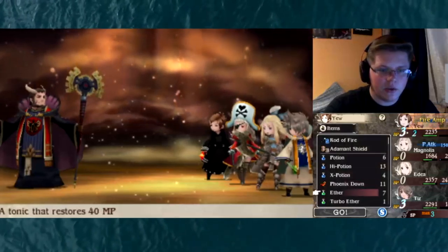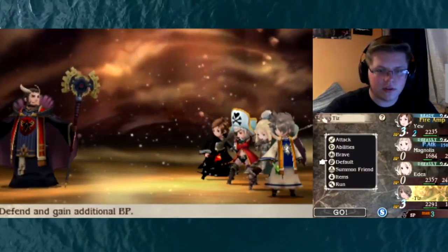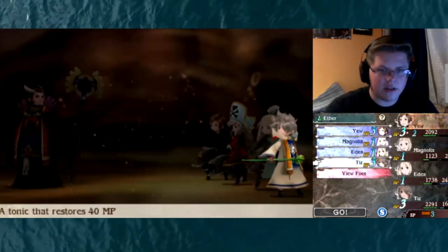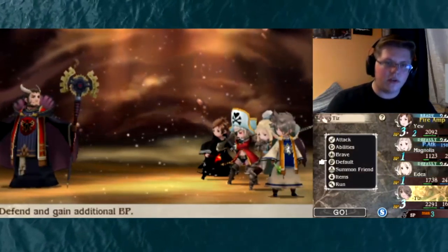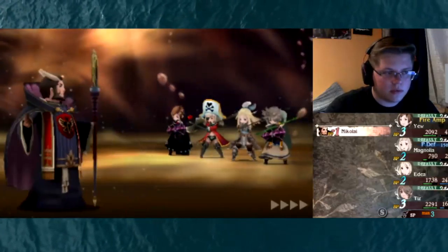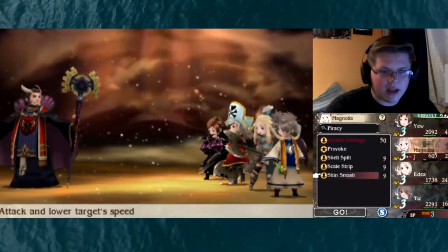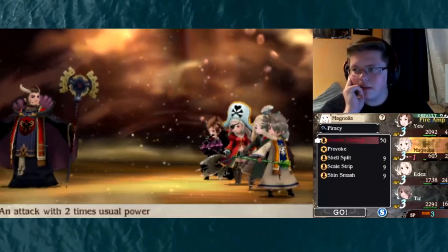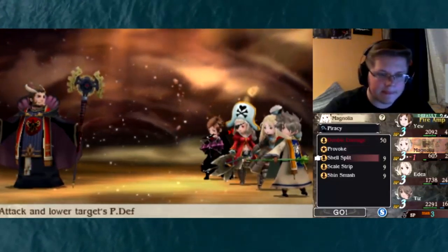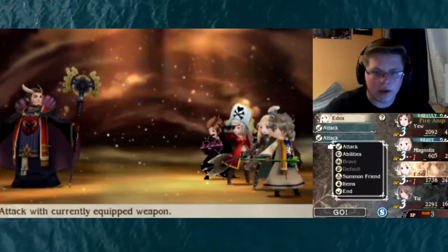Let's just heal everyone up a little bit — do we have Ethers? Okay, Turbo Ether. Let's go — Turbo Ether on Tiz, Default, Default, Default. We might use our Ether on ourselves as well. Default, Default, Default. We basically need to redo all of that damage. Okay, with Magnolia we can actually hit things. I need to get that last step with the sword so I could do the double damage — I need to do that. For now we just attack normally, no other option.